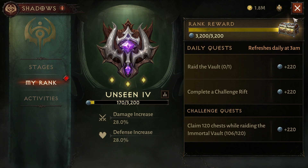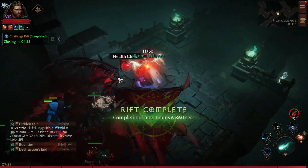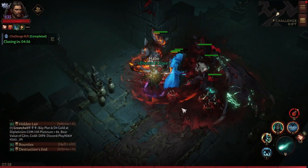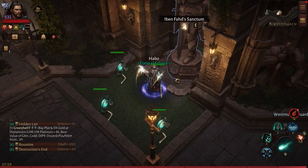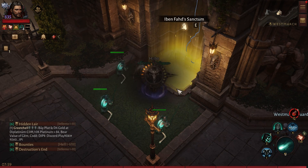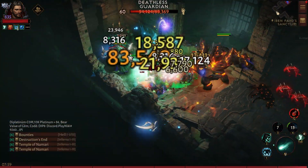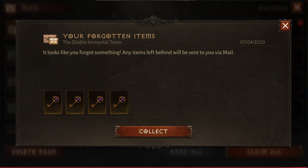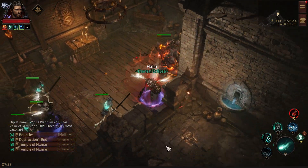The challenge rift is done. Now I'm gonna do my Even Fast Sanctum to get my daily keys. You come here in West March and do the little dungeon — you will get four keys every day, and you don't need to loot them; they will be sent to your inbox.